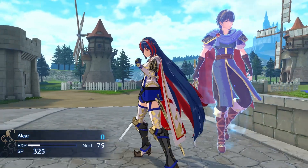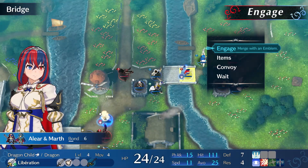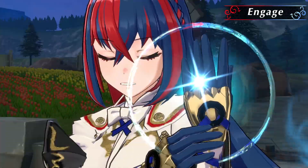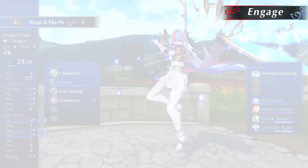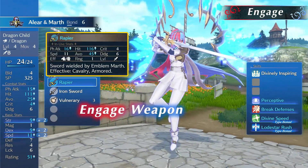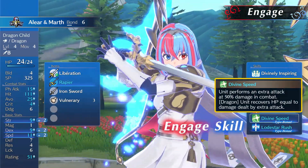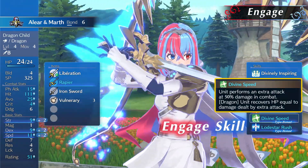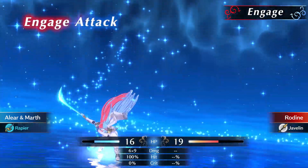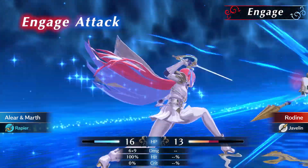Guided by the emblems, you can even take your battles a step further by engaging emblems and fusing them with your units. Emblem, engage! While engaged, you'll be able to use special weapons and engage skills that grant your units special abilities. You'll also be able to unleash powerful engage attacks to decimate your foes.